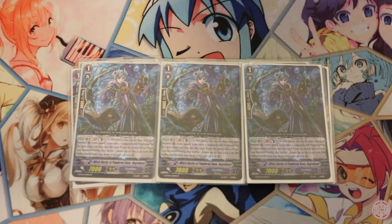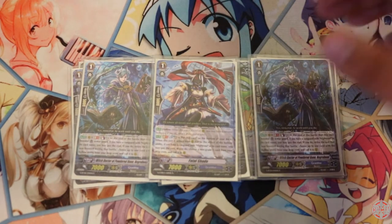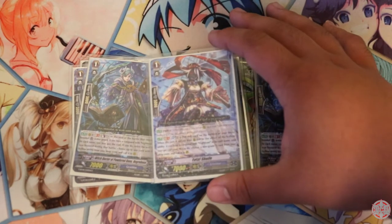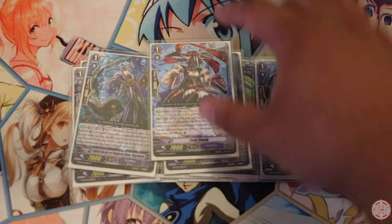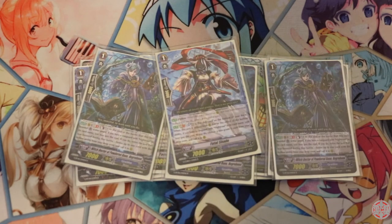For the rest of the Grade 1s, there are four one-offs. The first one is Fatal Shade. She has the hollow ability and Soul Blast 1 — put to the bottom of your deck. When she's retired due to the effect of hollow, you may superior call a non-grade-one from your drop zone to your rear. This is pretty useful — she helps you get a card back without having to use Night Rose's GB2, which is very useful. Most of the time you're either calling out a Grenache or a Negru Lazy, depending on the scenario. Fatal Shade, when you do use her, helps you out, saving you three cards from the deck and preventing an unfortunate deck out.